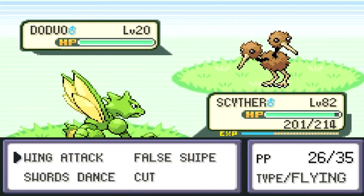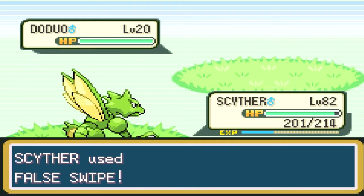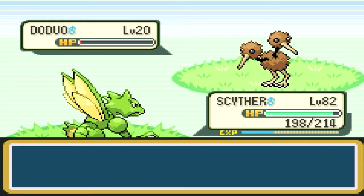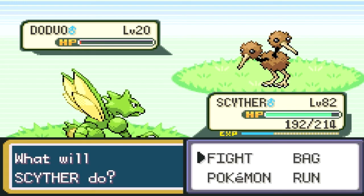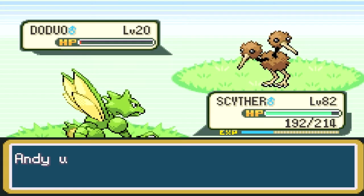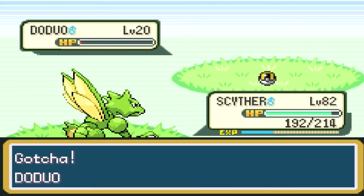Good Pokemon to have at this point of the game. When it evolves... Doduo? What does Doduo evolve into? I'm having a brain fart. Anyway, its evolution is pretty good. It learns Tri Attack, which is a very strong normal type attack. It can inflict burn, freeze, and paralysis.